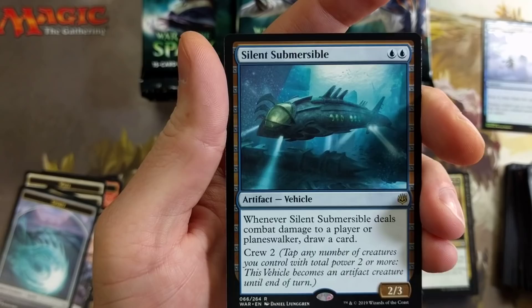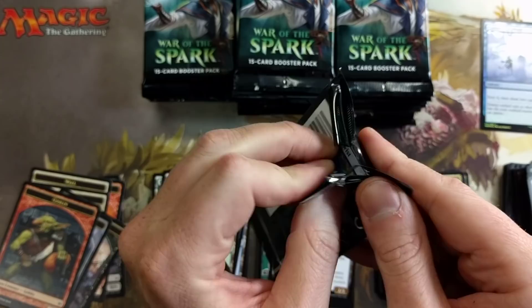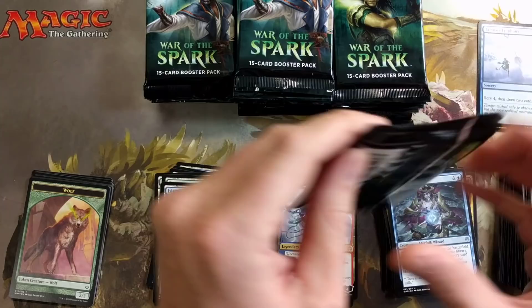I feel like they should have done something more with this card. It's a great card — if you just make it unblockable, that's fantastic. But if you don't, maybe you force your opponent to block, because that draw ability is really huge. I don't know if I've seen it in too many decks just yet. Augur of Bolas, God-Pharaoh's — Ral, Storm Conduit again.